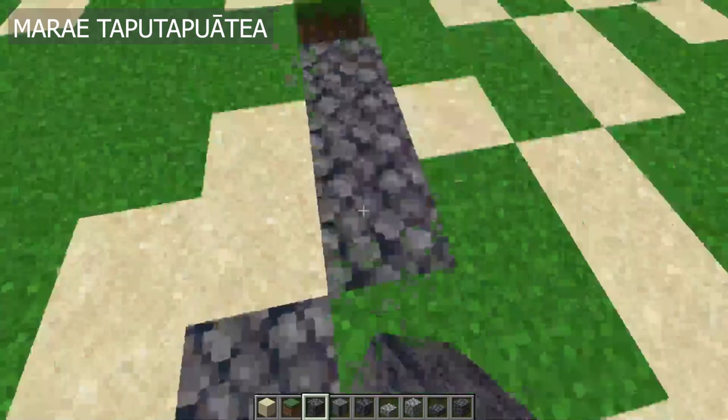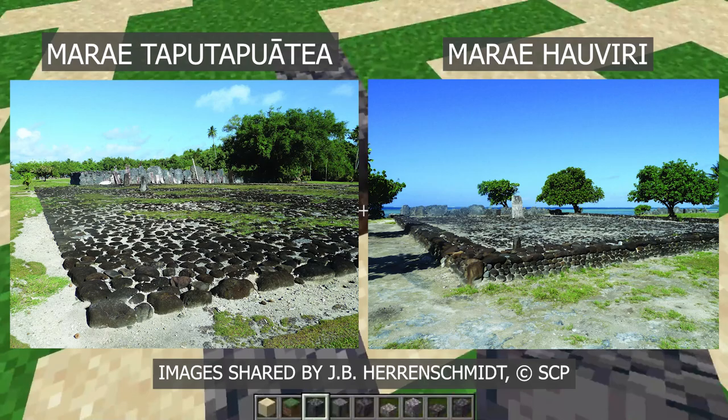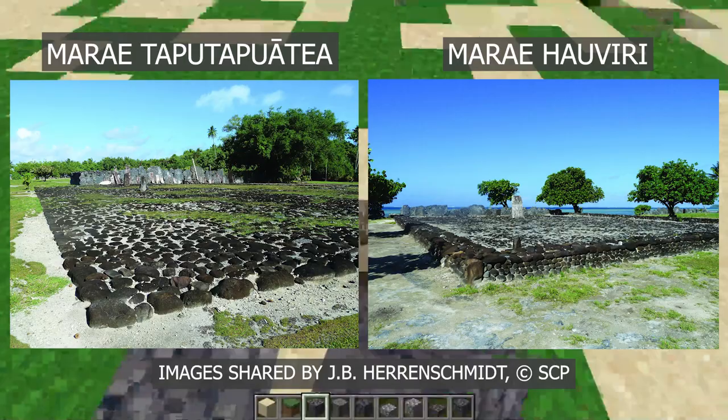I can't build the entire area of the World Heritage Site because it's so big. So what I'm going to be building today is Marae Tapu Tapuetea, Marae Hauviri, which is near Marae Tapu Tapuetea, and Oputeina, which is a less prominent marae along the coast that sits right next to Marae Hauviri.